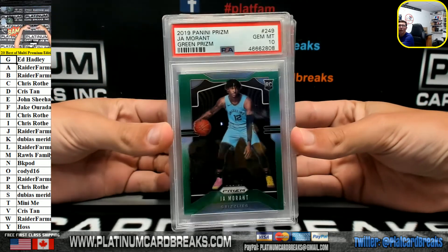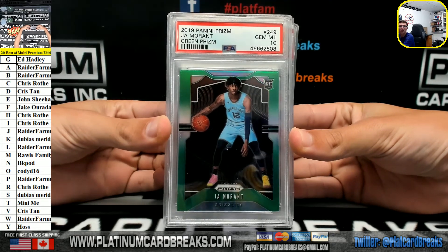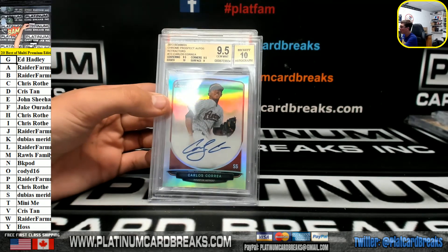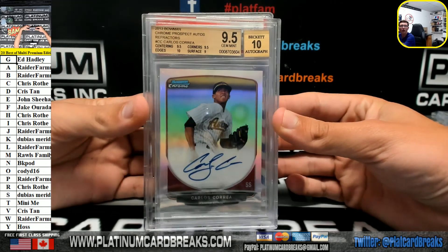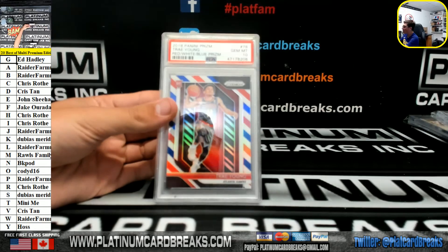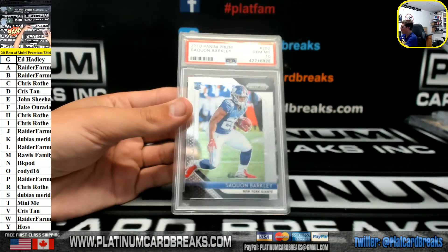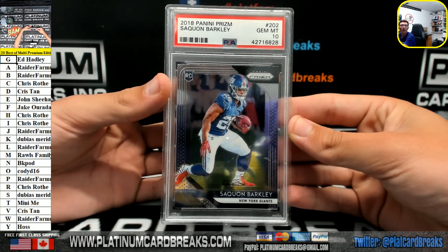We got a Ja Morant Green Rookie PSA 10 going to Rawls. Very nice. BGS 9.5/10 Carlos Correa going to Chris Roth — Refractor Autograph Correa. Trey Young Red White and Blue PSA 10 going to Haas. Nice one, Haas. And a Barkley Prism Rookie PSA 10 going to Raider Farmer. Very nice.